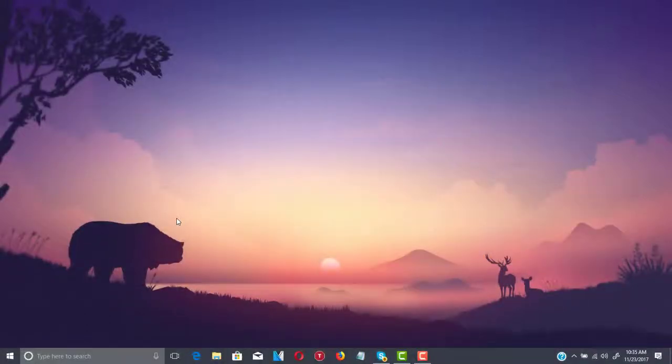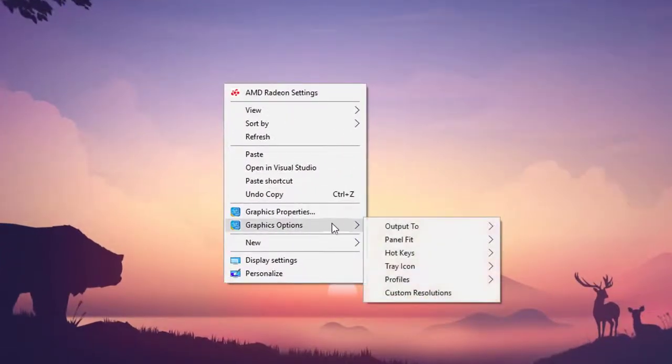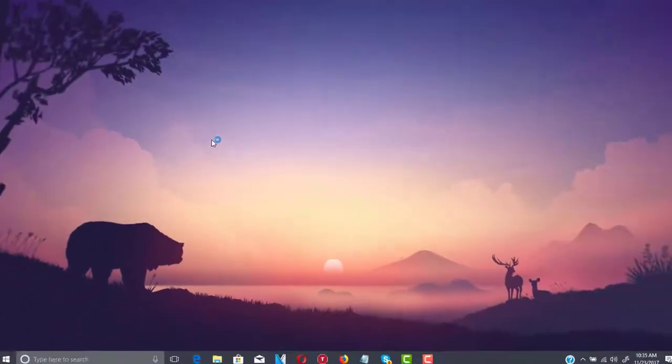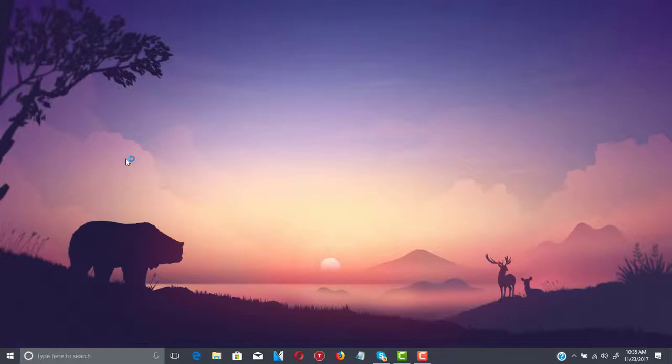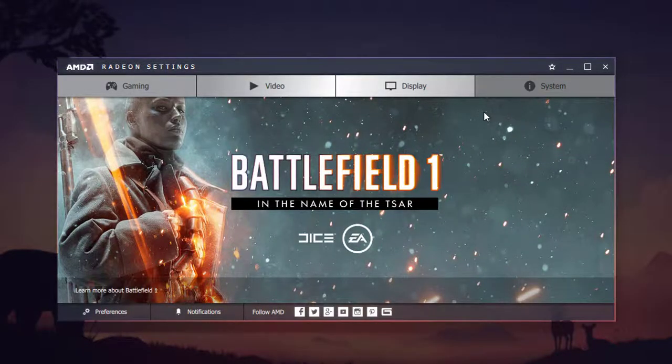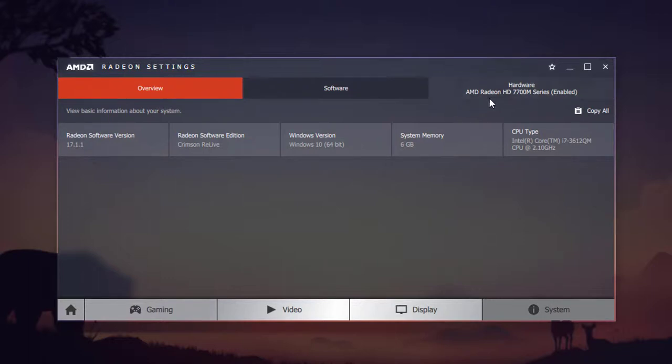So the first thing you need to do is right-click and go to your graphic properties. I have both Intel and AMD Radeon, so I will cover both. As you can see, I have an AMD Radeon HD 7700 series which is enabled, an Intel Core i7-3612QM CPU at 2.10 GHz, and 6 GB of memory.